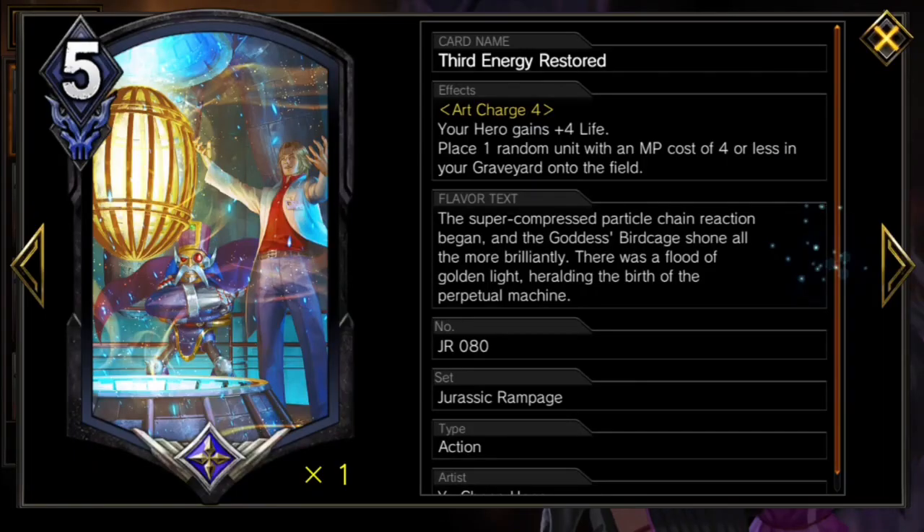Third Energy Restored is one last card and one last copy of Dynamo and Honey, giving us one last dying breath which wishes to say: 'It's just a prank, bro!'